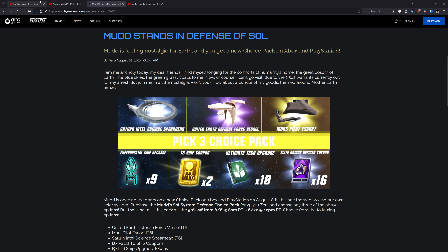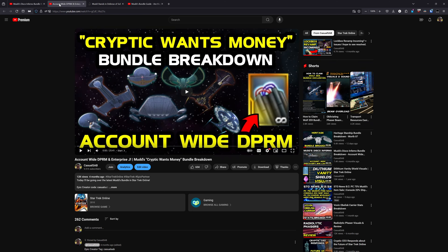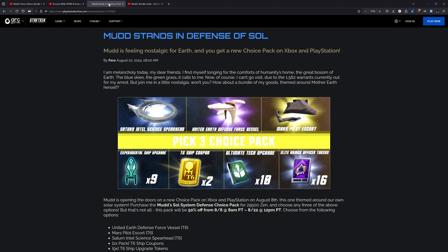It broke the really good streak we had going in 2024 for high-value Mudd's bundles. We had the Disco Inferno one that gave us the Discovery American Worker Flight Deck Carriers on account-wide unlock, and then we had the Dread Through the Ages bundle, which gave us the TOS Dreads and the Enterprise J variants all on account-wide unlock. So we had some really good Mudd's bundles this year, and then that streak came to a screeching halt with the Sol Defense bundle.